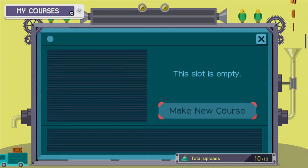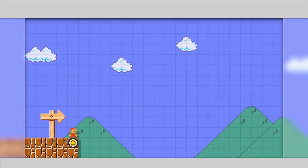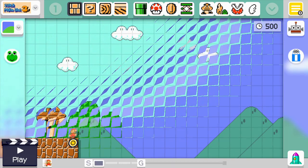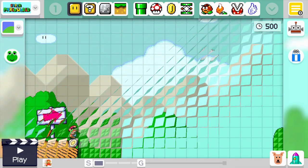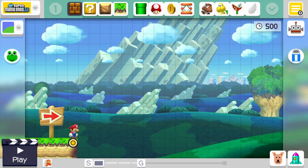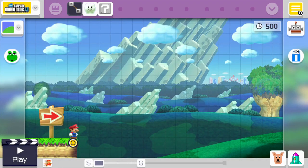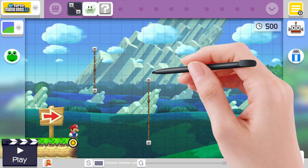But let's go ahead and make a new course. You get to pick from the different styles: Super Mario Bros, Super Mario Bros 3, Super Mario World, and New Super Mario Bros U. Let's go ahead and do New Super Mario Bros U because you get to do wall kicks - so we'll make a wall kicking type stage. That should be kind of cool to see.